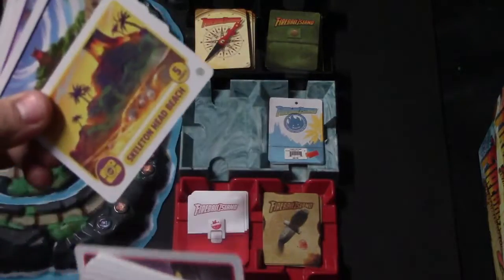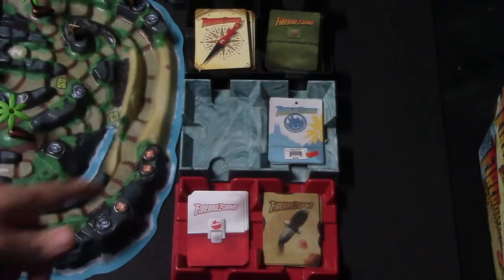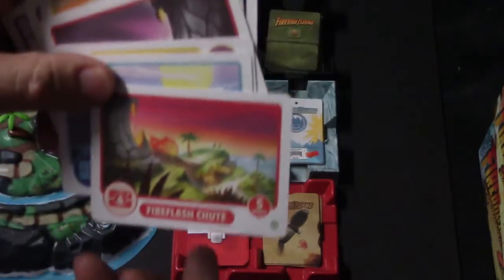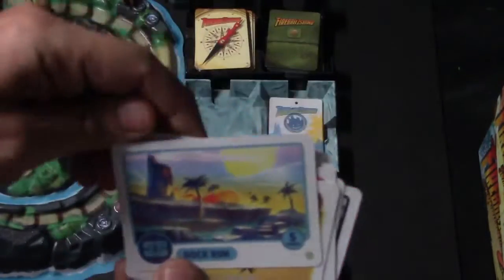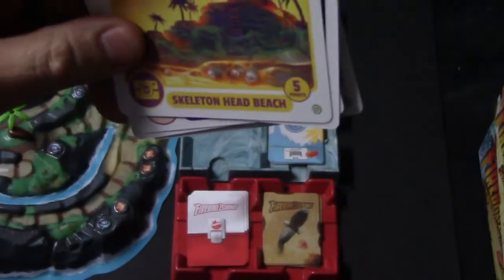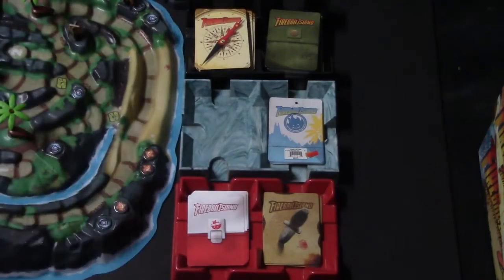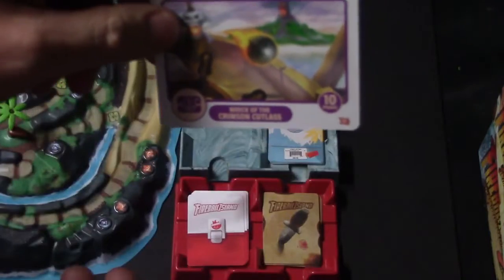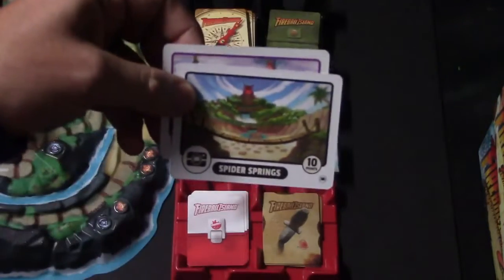Right over here are the snapshot cards. You receive these when you pass over the snapshot spaces on the board. Examples include Fire Flash Shoot, Dock Run, Skeleton Head Beach, and Vul'Kar Point. The cards on the main island are worth five points. When you get to the Wreck of the Crimson Cutlass and Spider Springs, those cards are worth 10 points instead of five.